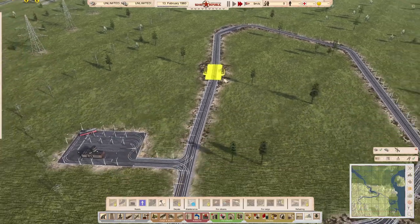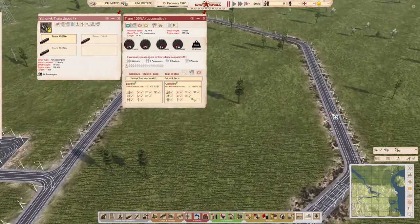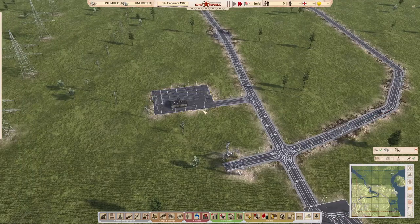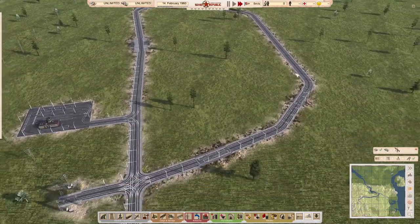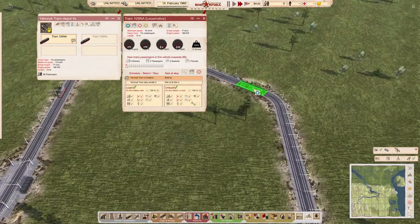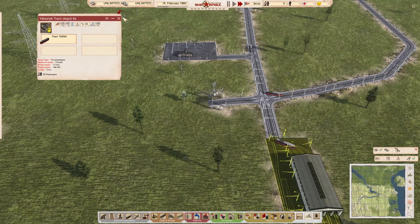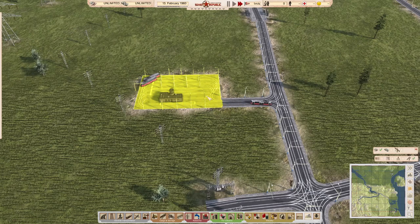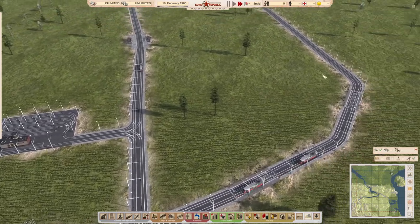When setting up routes, be very aware of the directionality. I once put the end station in first and the tram went the wrong way around despite my stops. I'm going to test it again to show you — I think the end station can cause a bit of instability in route setups. Watching the tram now: it's actually gone the right way around, but it's something you really need to bear in mind when planning tram routes.